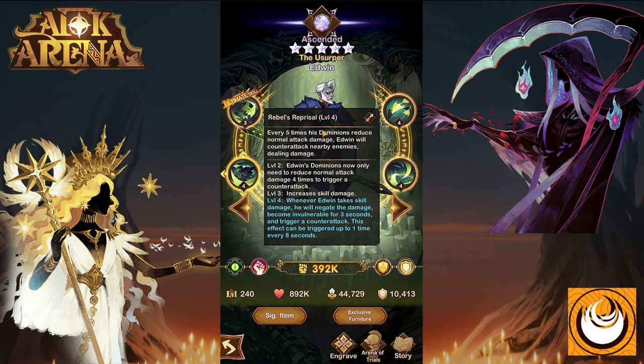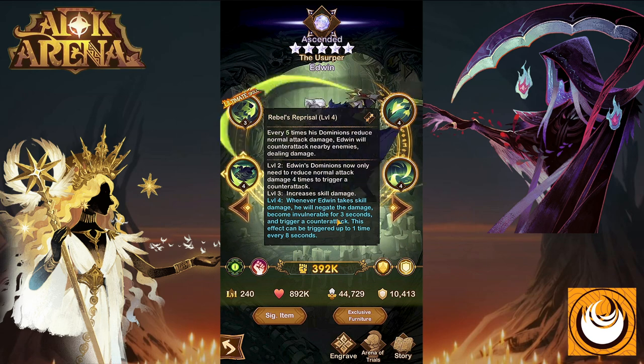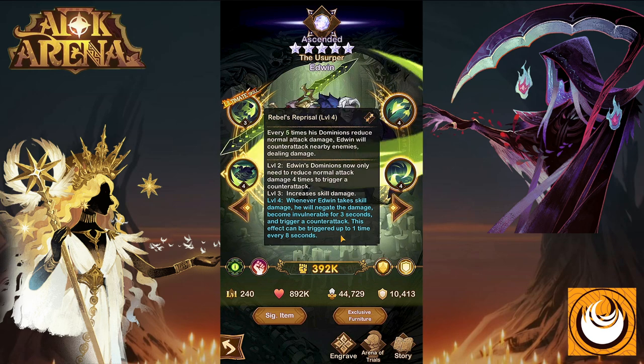Level three increases the damage of this ability. Level four, or 30 engravings: whenever Edwin takes skill damage, he'll negate the damage and become invulnerable for three seconds and trigger a counter-attack. This effect can only be triggered up to one time every eight seconds, essentially allowing Edwin to become immune to all damage for that period of time.